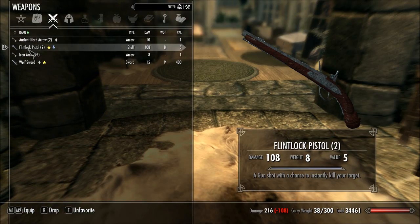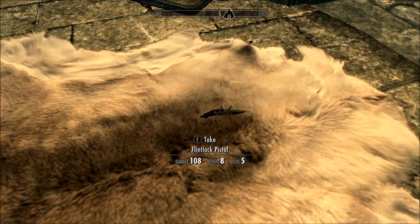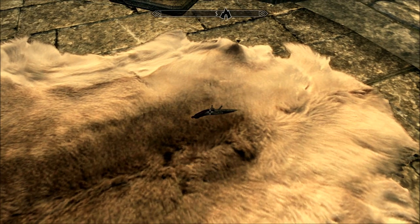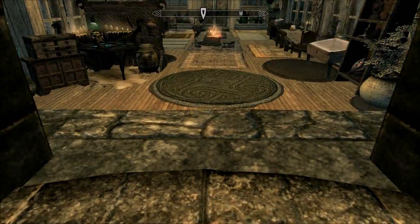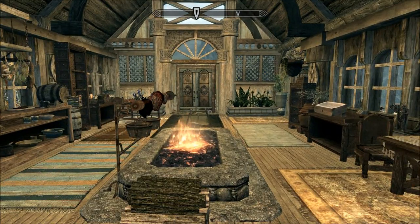Hold on, let me drop it and let you get a view of it. There we are — I'm kind of glitching through the floor. I forgot how to pick things up. There we go. It doesn't seem to be working too well. Anyway, let's go test it out on some enemies. I will see you there.